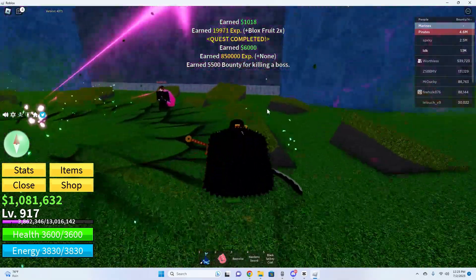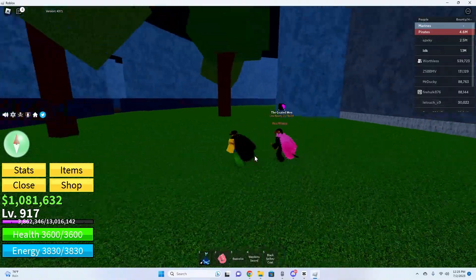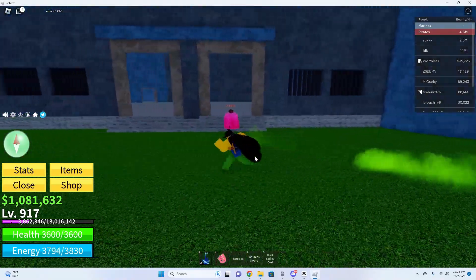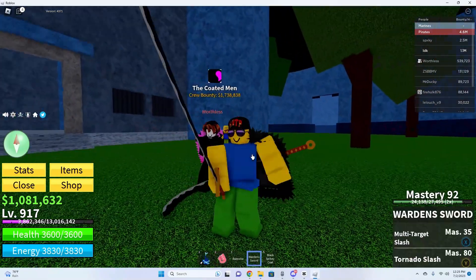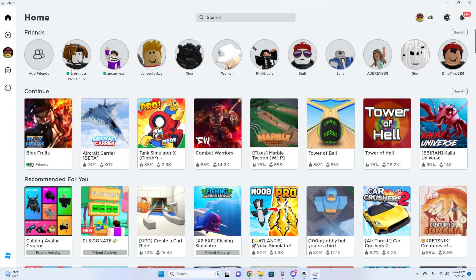Always let your friend get the final hit. As you can see, my money has gone up a ton from just two bosses. If Swan is there you're going to want to kill Swan, but if Warden and Chief Warden are here just kill them for some easy extra money. Then you leave and rejoin the server again — that is the best way to get bounty and money.